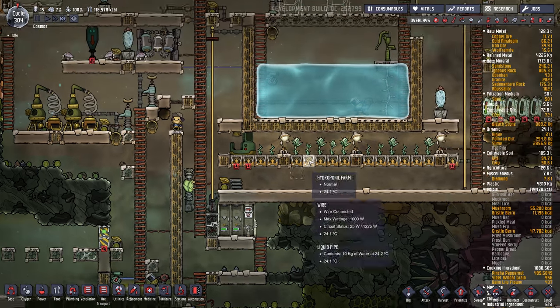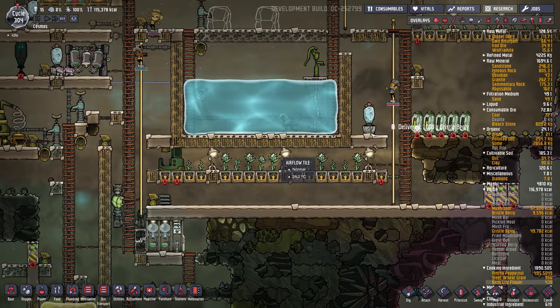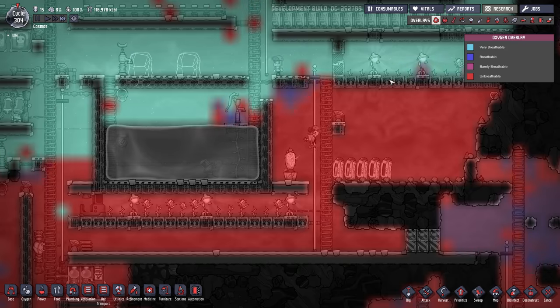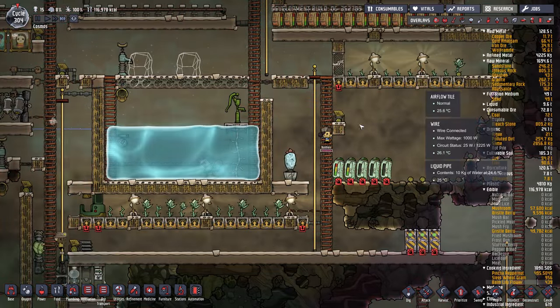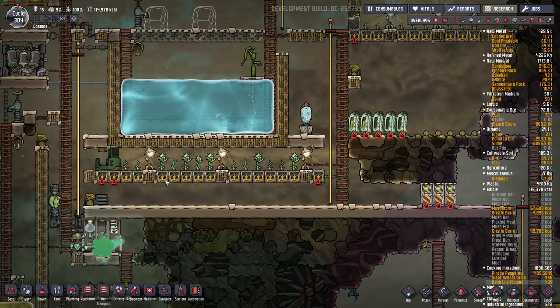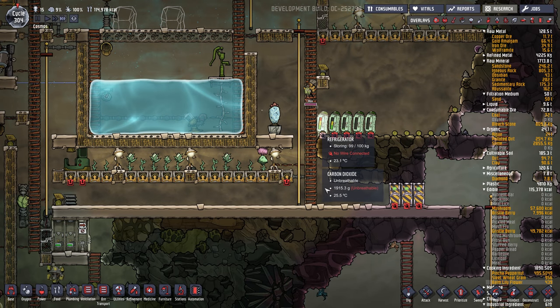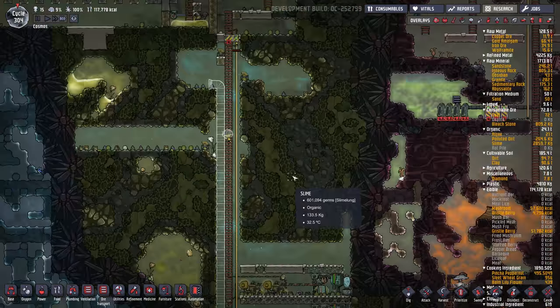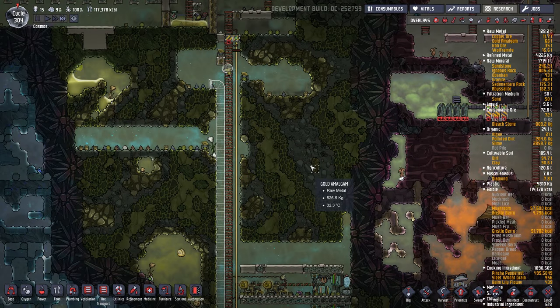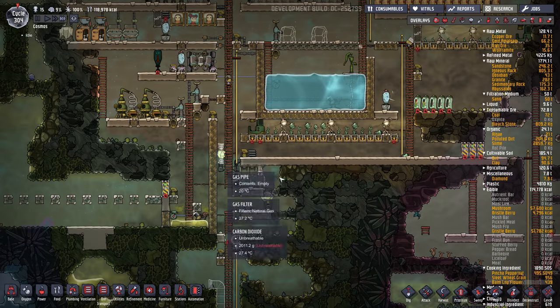I should probably pump up this CO2 — it hasn't been an issue yet, it's staying below the line. The game is getting much laggier. I just did a fresh reload and it's already slow. It is a preview build, so they'll turn off all the debugging stuff when they go live and that should speed everything up.